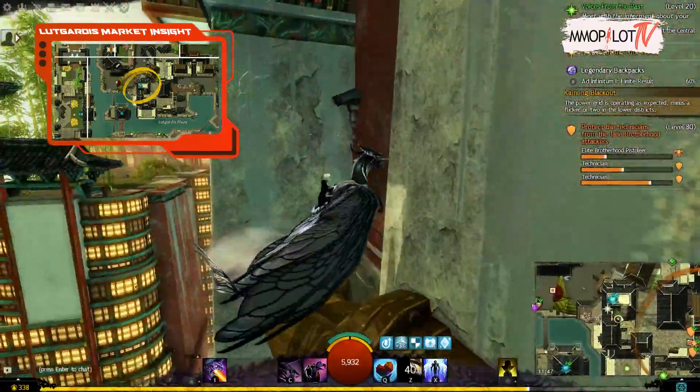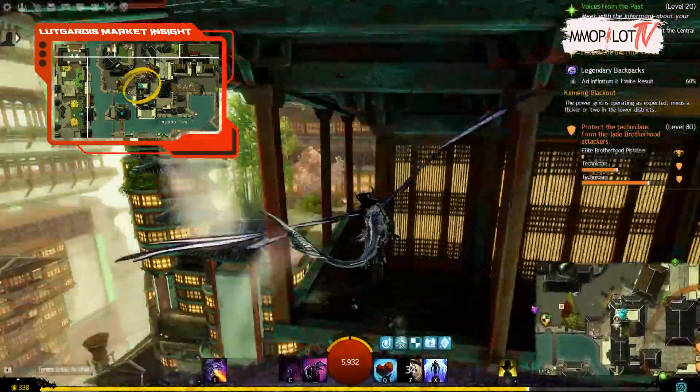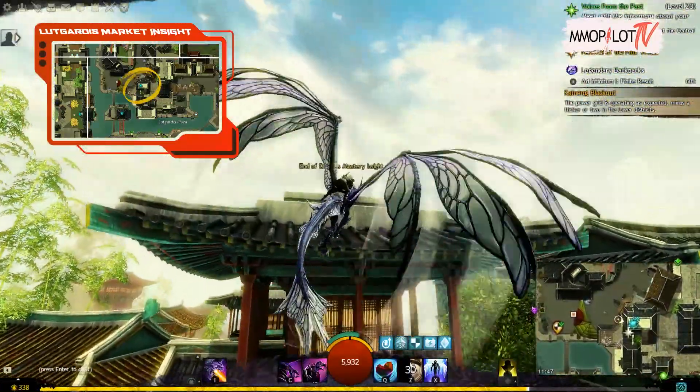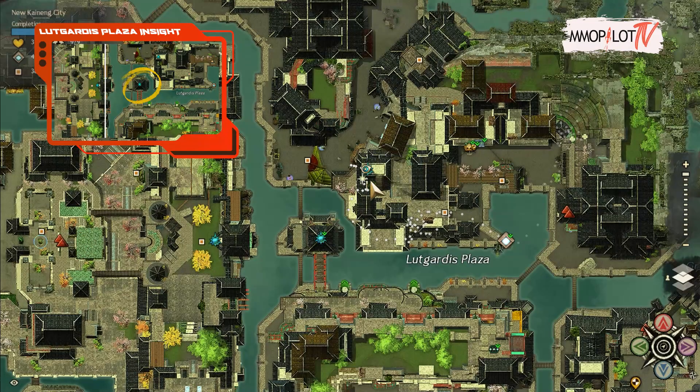The Lutgardis Market Insight is on a platform close to the hero point that can be reached by using your springer or ascending a stairway. When you've reached the peak, you can use the zipline to be transported to a different platform. From here you can utilize your springer to jump between structures to get to the insight.